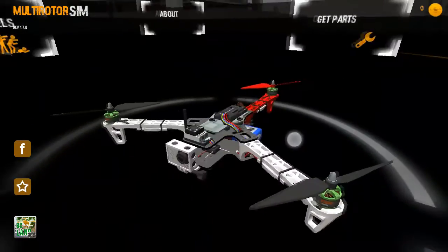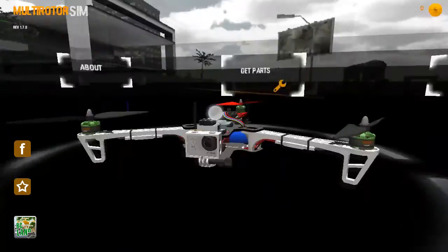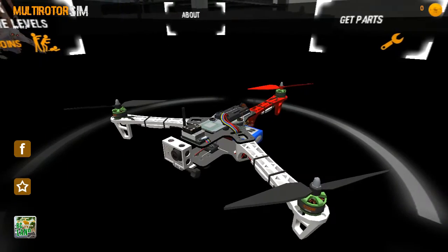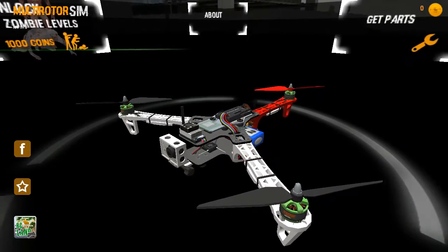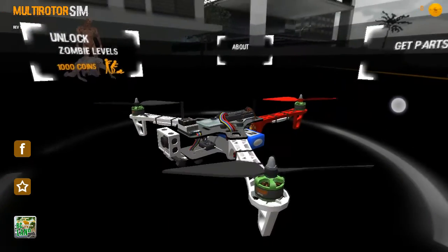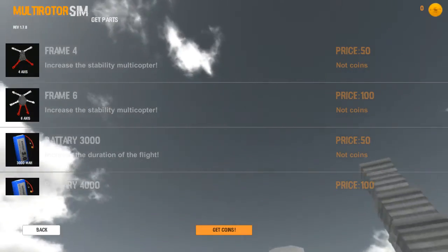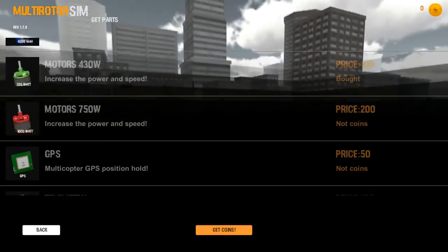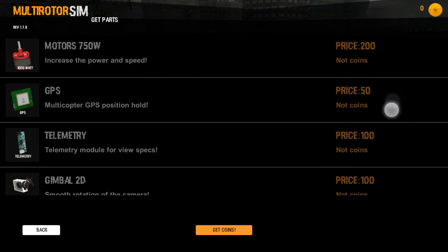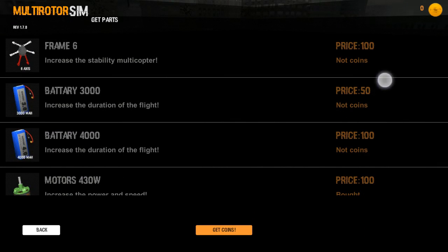Let's start with some options. You have to move your screen to get those options — it's very nice. You can obviously upgrade your quadcopter once you get coins, but I do not have any coins right now. If you click on 'Get Parts' you will see different frames, batteries, motors, GPS, gimbal, ultrasonic sensors, etc. that you can buy once you have the suitable amount of coins.